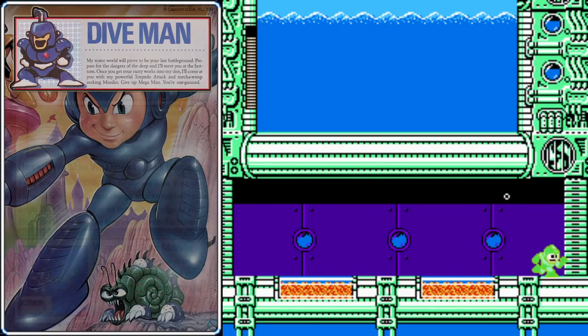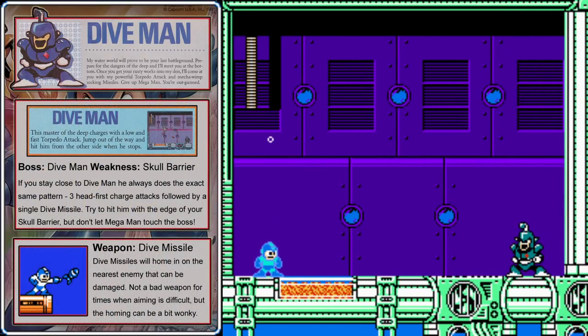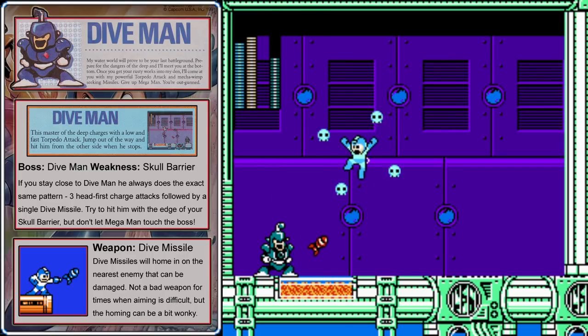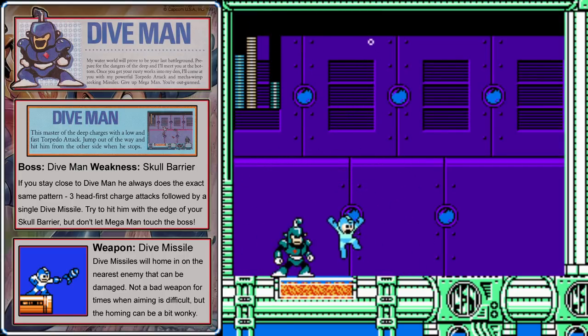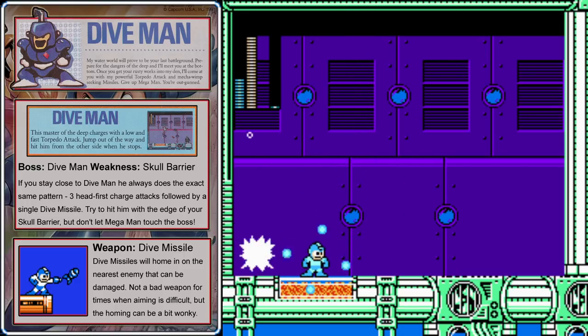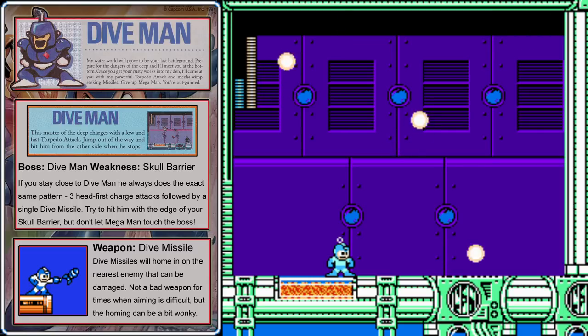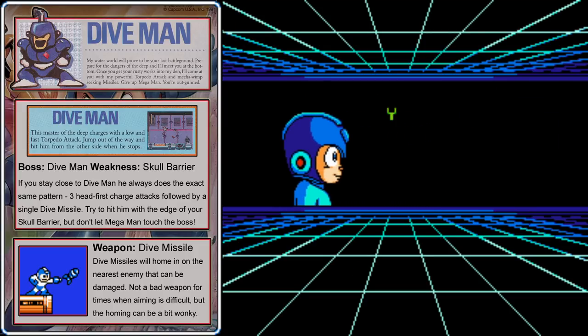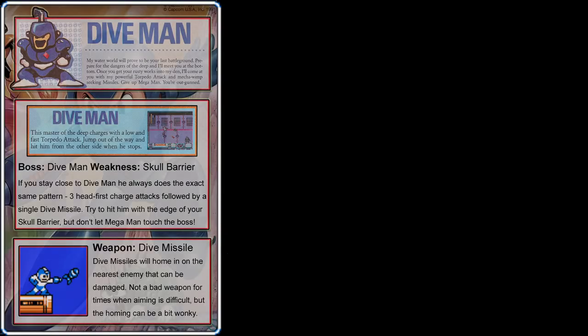Dive Man does a very consistent pattern. You may want to get a quick Mega Buster shot in as soon as you enter the door, because he's going to charge right at you as soon as you come in. Then switch over to the Skull Barrier — it does a ton of damage, but you don't want to actually touch the boss, just hit him with the edge of the barrier. He always does the same pattern when you're close: three head first charge attacks, then one dive missile, then he'll repeat. So as long as you stay close to the boss, you'll know exactly what he's going to do and be able to counter him with the Skull Barrier. With Dive Man defeated, we'll get the Dive Missiles, which are a nice little weapon that can home in on enemies. A homing missile can be very handy when jumping from platform to platform and flying enemies are closing in on you.